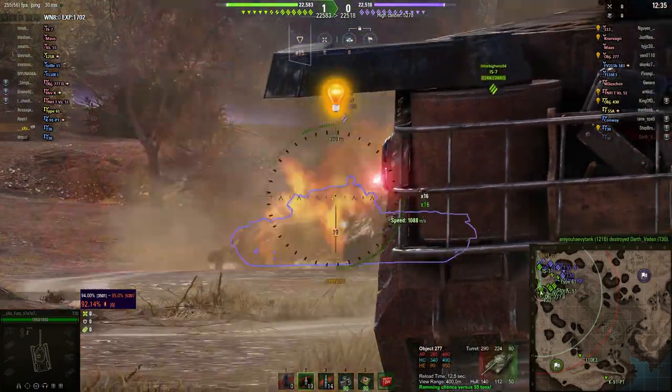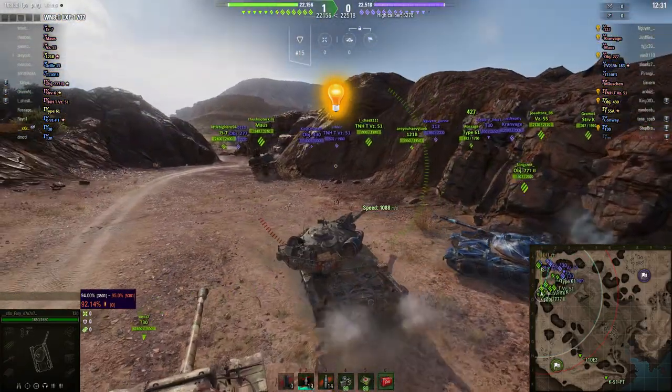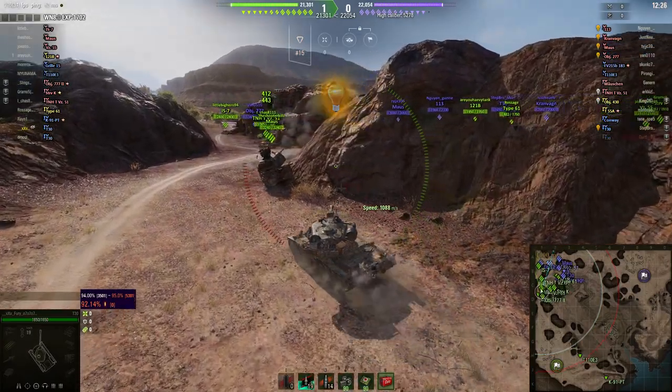Down is the 277. You can aim for the roof of those tanks if you've got a high-placed gun to fire down on the roof, but there's a danger of ricocheting.